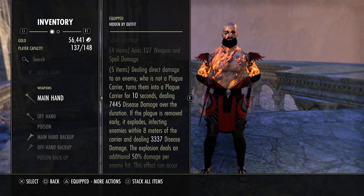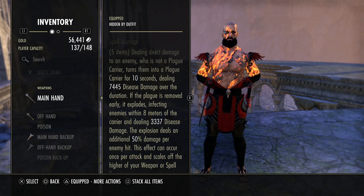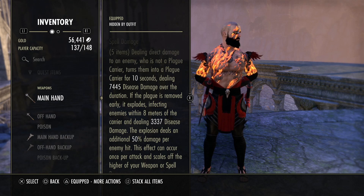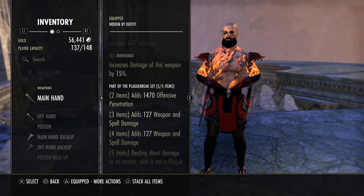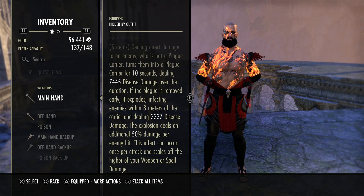Here's how Plague Break works: when you deal direct damage — with light attacks, Whip, the initial hit of Engulfing Flames, Dragon Leap, all of that — you put a plague carrier on them. It deals disease damage over time for 10 seconds. If they cleanse or purge it, they explode, infecting enemies within 8 meters and dealing 3,337 disease damage. The explosion deals an additional 50% damage per enemy hit. So if there are six or seven people, this thing hits for 6K, 7K, 8K, 9K, 10K — it gets up to about 11K with our spell damage buff.